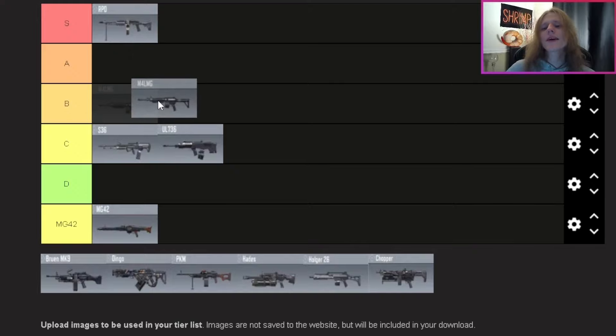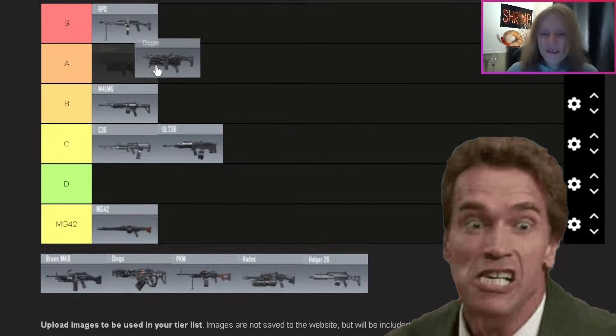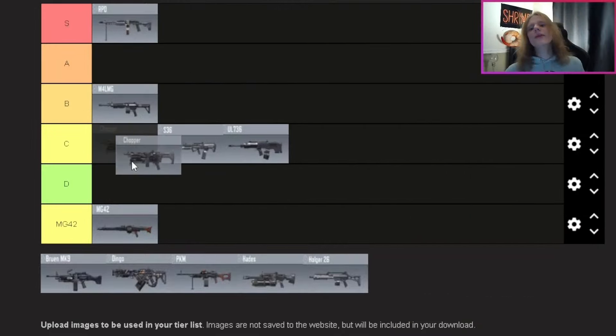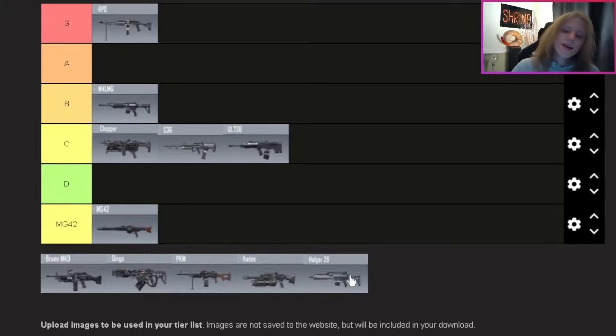The M4 LMG actually surprised me — I'm putting it in B tier. It's not horrible and I'd definitely use it over the S36 and UL, but it's not quite A tier material. B tier is a fair placement. The Chopper — honestly underwhelming, but I'd use it over the S36 and UL. I'd rather use the M4 LMG over the Chopper, so I'm putting it top of C tier.